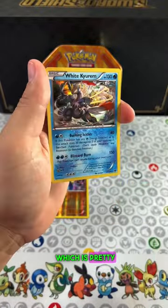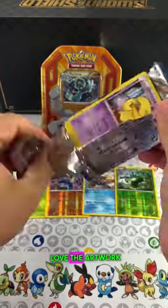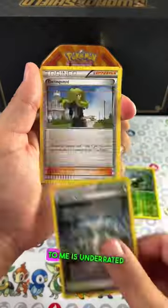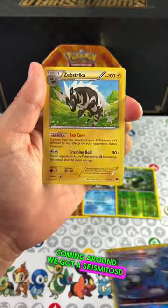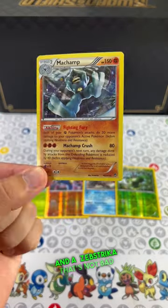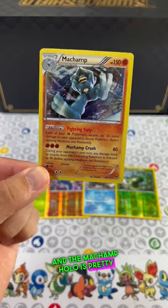White Kyurem — that is a beautiful holo, I still love the artwork. And Break Point to me is underrated; at first people didn't like it but now they're coming around. We got a Seismitoad and a Zebstrika, that's not bad. And the Machamp holo is pretty sweet!